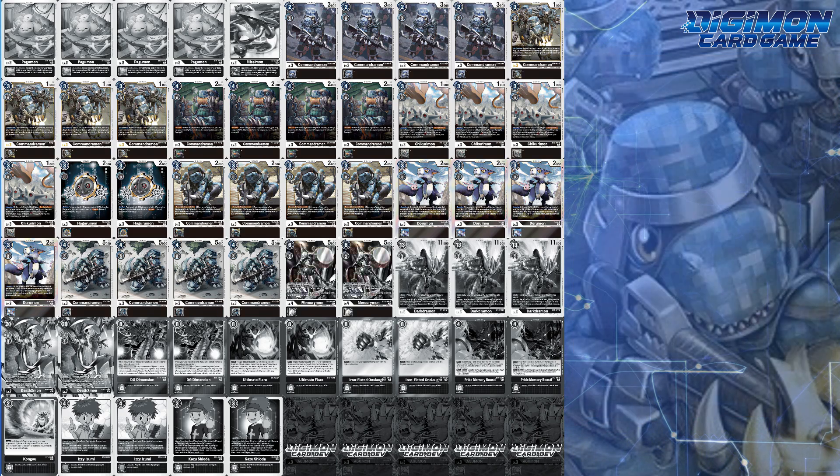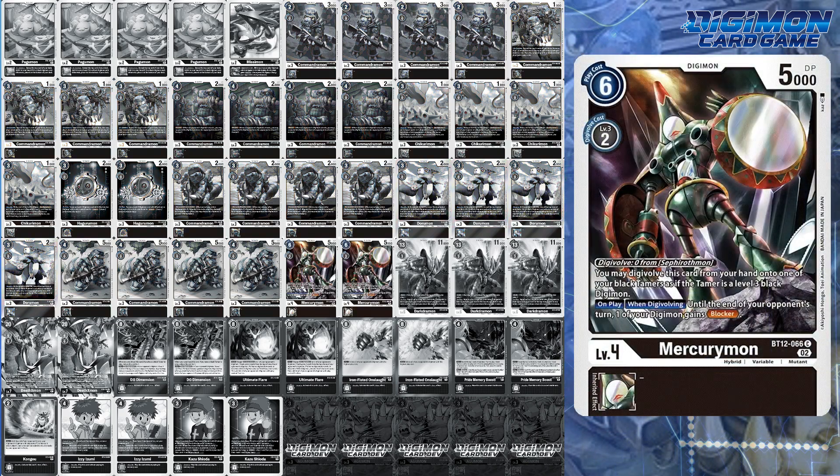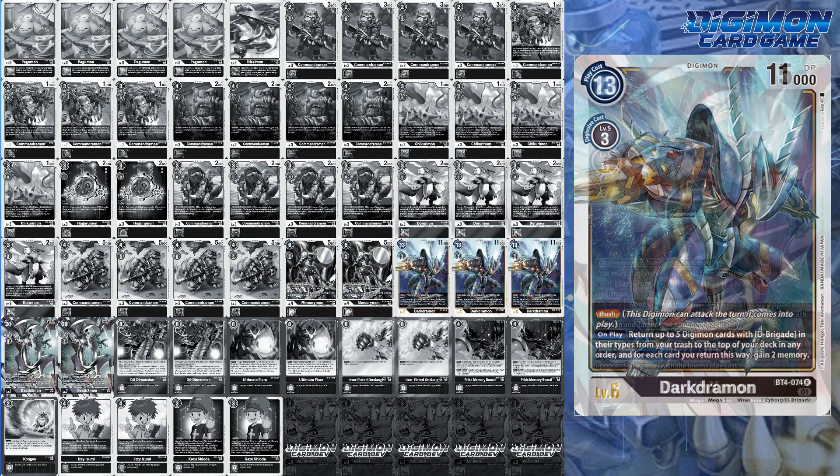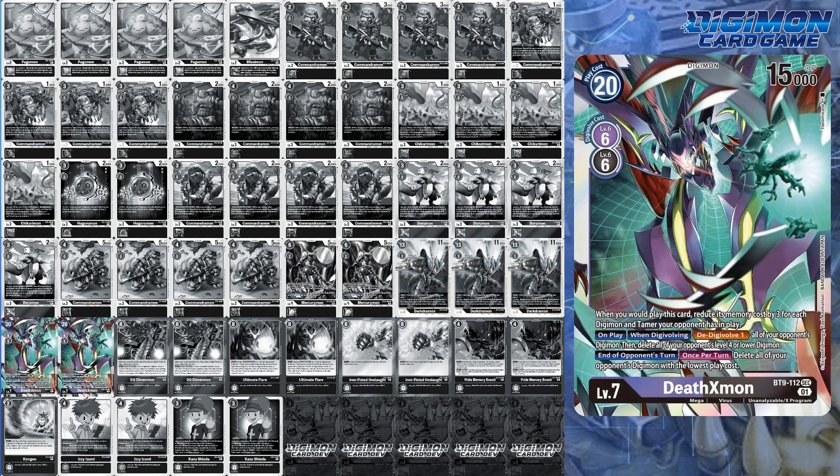For level 4s, it's simply two Mercurymons for the end-game attacker hybrid for game, or even setting up a blocker. But outside of that, your only other Digimon are Darkdramon for rushing in and Death-Xmon, because that's what makes a deck meta-relevant.